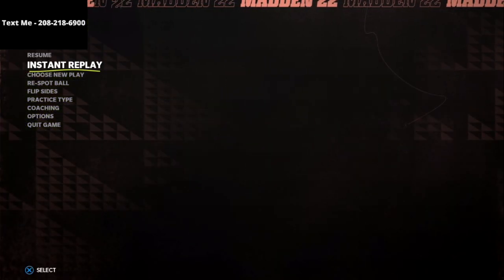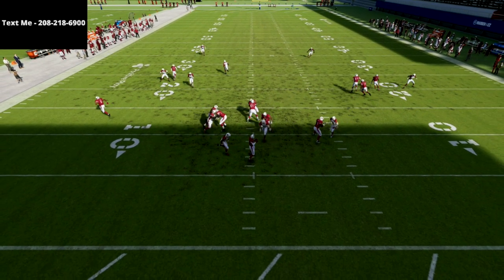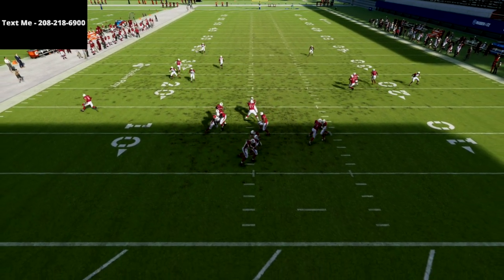In this video I'm going to show you a really glitchy little pressure that we can create out of the Nickel 245 Odd — a really simple setup, but we have the potential to get B-gap and edge heat at the quarterback.